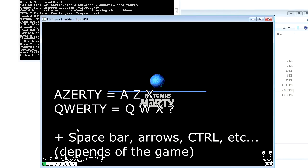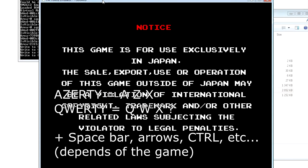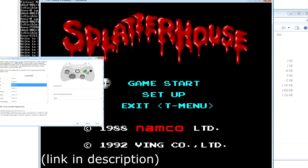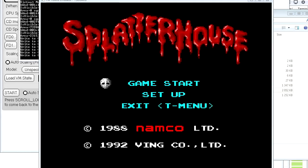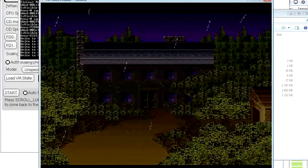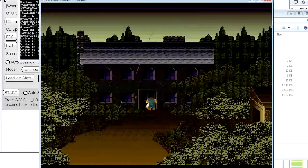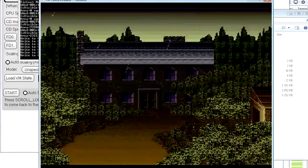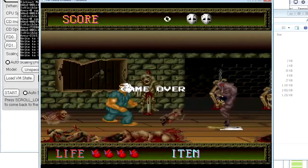If no buttons on your gamepad work, you have to configure it as a keyboard. To do that, go to Game Port and change gamepad to host keyboard. You can save by default if you prefer. The default buttons usually used are A, Z, and X. Note that I use an AZERTY keyboard, so it may be Q, W, and X — you will have to check. As my controller doesn't work, I use a software called AntiMicro to map the buttons from my gamepad to the keyboard. The game runs — now all you have to do is start a new game.